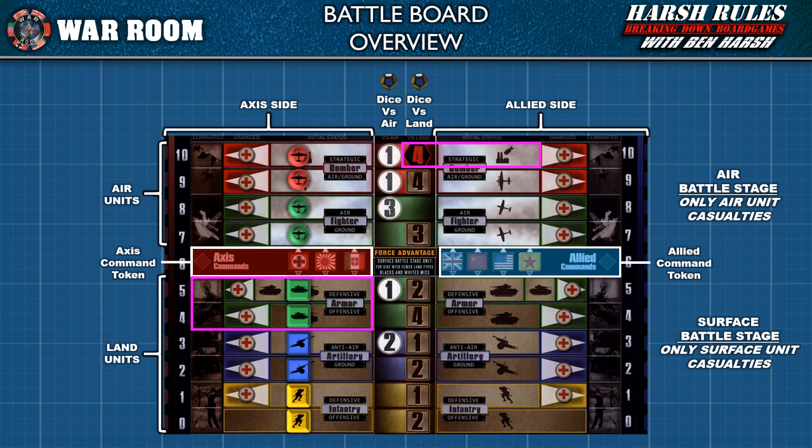Bombers also have a stance to conduct a strategic bombing raid. Each bomber in this stance may roll four dice to target opponents' units under construction, their resource stockpile, or the territory's infrastructure and industry. Although this icon is shown in the second battle stage column, strategic bombing raids are resolved between the air battle stage and the surface battle stage. Therefore, bombers must survive the air battle stage to conduct their raid — a rule true of all units passing between stages.